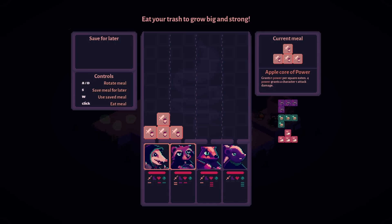Eat your trash to grow big and strong — and it's Tetris! It's Tetris! Apple grants one power per square. Eating four power grants a character one attack damage. I feel like that should go on... you could stack it so four of them goes onto one character.